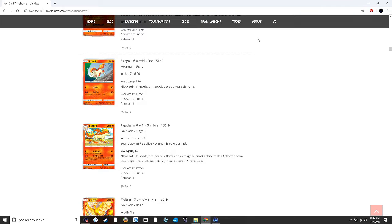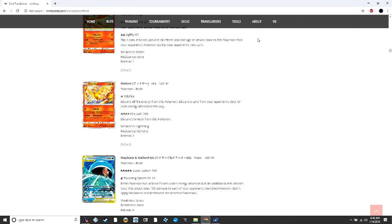Rapidash is nothing to write home about. Ninetales probably won't be good, but it's a reprint of one of my favorite Base Set era cards. Its first attack, Wildfire, discards all fire energy and discards a card from your opponent's deck for each energy discarded — a very interesting mill attack. I'm not sure how well you'll be able to stream energy fast enough to mill your opponent quickly.